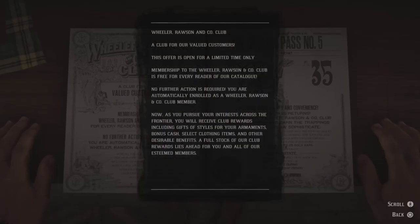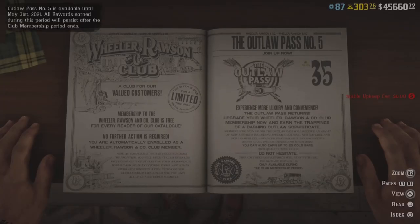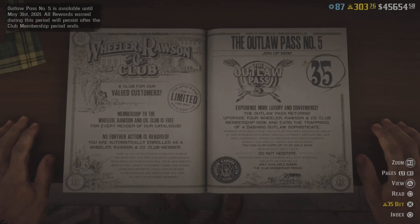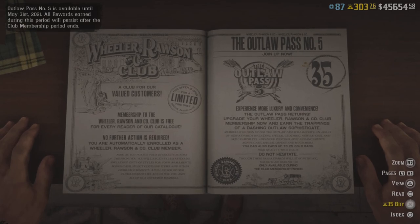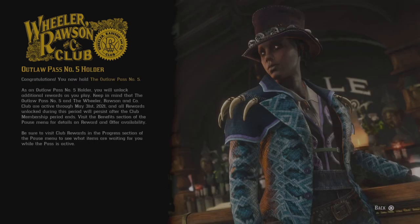Let's go ahead and purchase this thing for our 35 gold bars. We'll be getting 25 gold bars back, some special clothing, some new satchels, pamphlets — which I think there was an ammo one, which I'm pretty excited about — some role XP, and a whole bunch of other little goodies to go along with that.